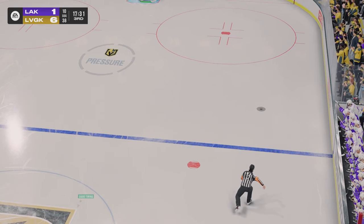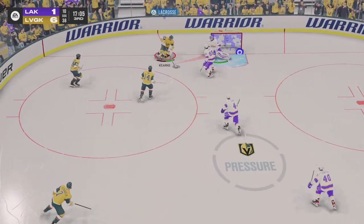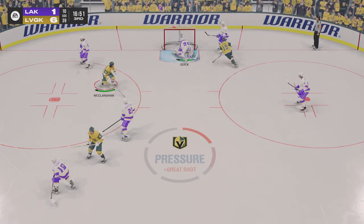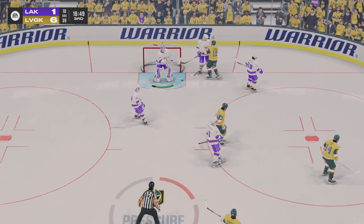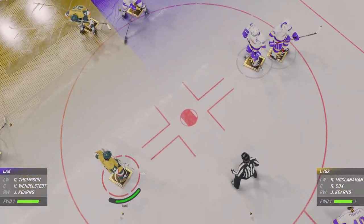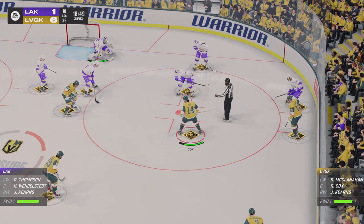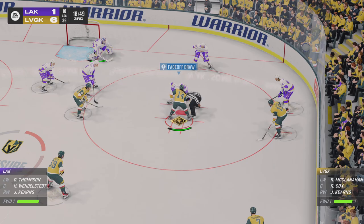Cox wins the defensive zone faceoff. Good clearing attempt to breathe. From the back of the cage with the puck — gives them nothing in front. I love how aggressive he plays the shooter on the inner slot here, James. He knows that he's got to take away the net, so he gets out and challenges to make the save. Las Vegas found lots of ways to find shots on net here tonight and they continue to lead early in this third.